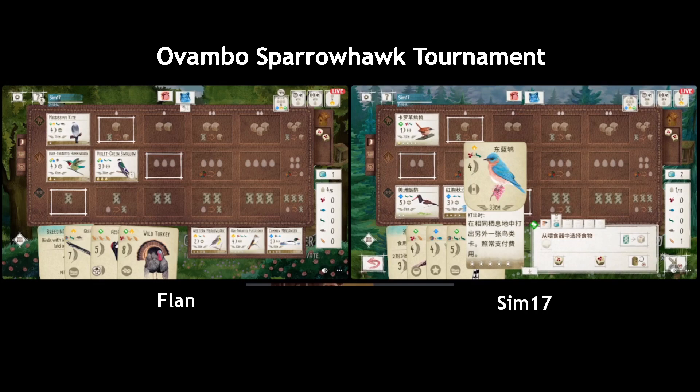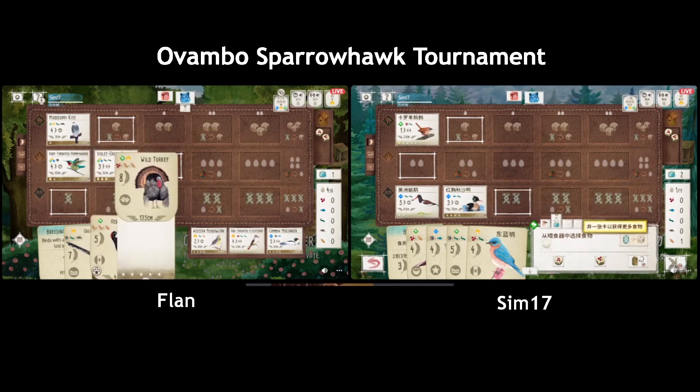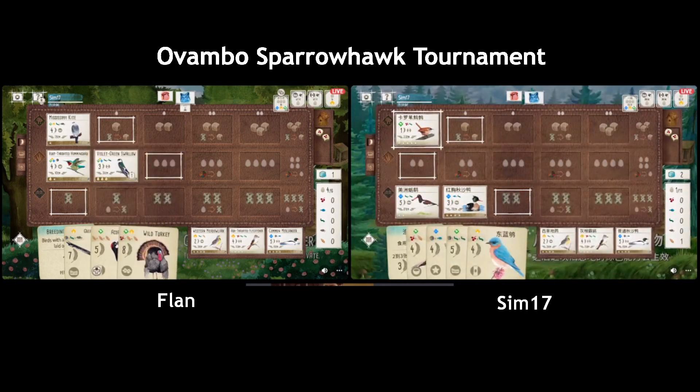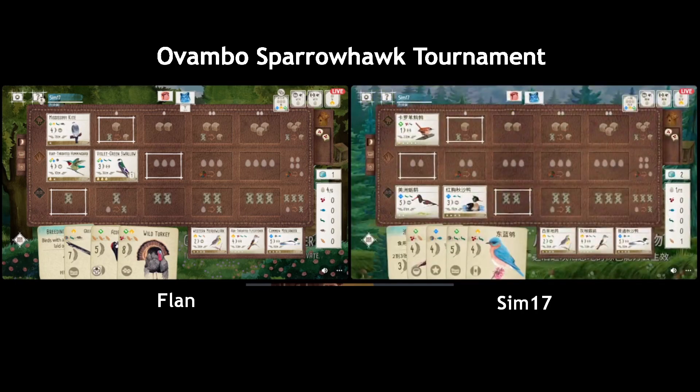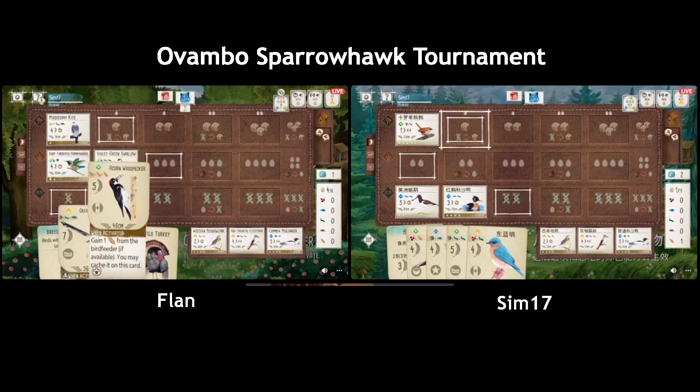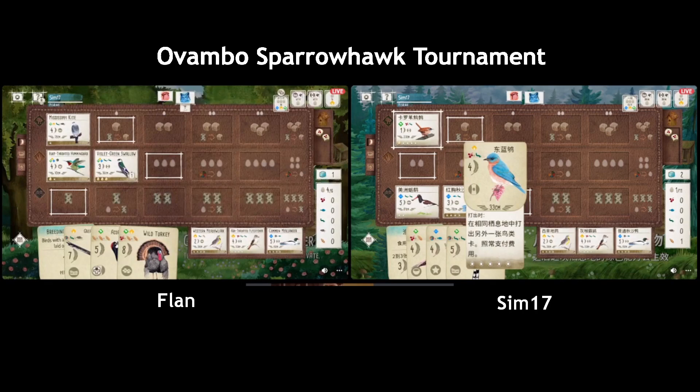If they had played the Kingfisher I bet they would have tried to get their Cuckoo out to get the free egg. I think the second round tray is gonna be game-changing if it's really good for Sim. Right now I guess I'd try to get out the Cassin's Finch — I think that's the only thing they can do pretty much. Yeah, and it just sets them up better for food.